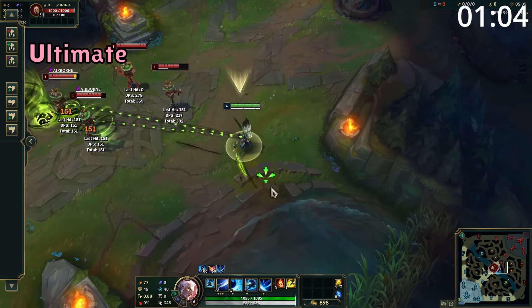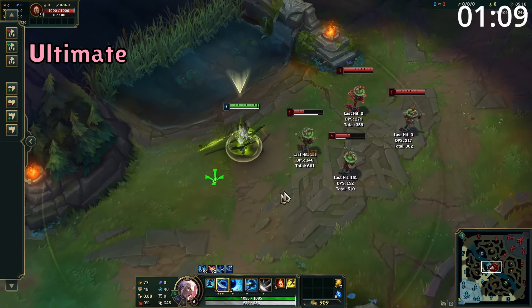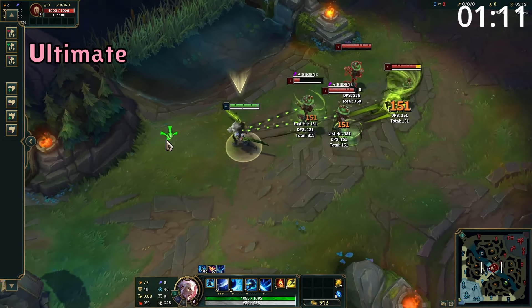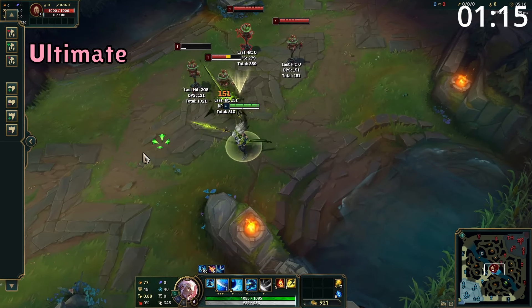Yasuo's ultimate can only be used when he's in range of an airborne nearby enemy. Upon use, he blinks to them, knocking them up again for another second. After this, he deals damage to them and his critical strike chance gains 50% armor penetration for 15 seconds.